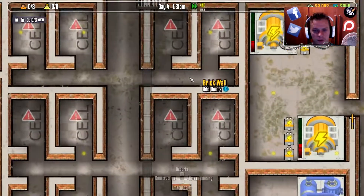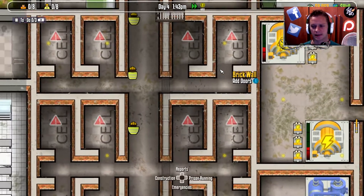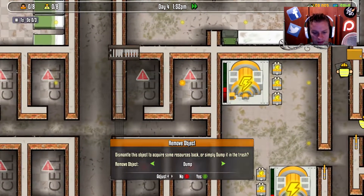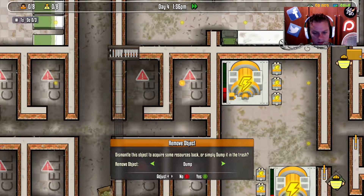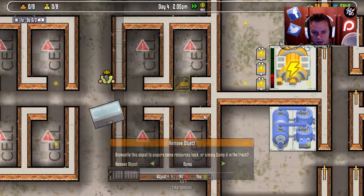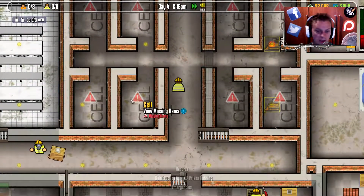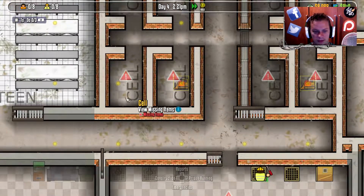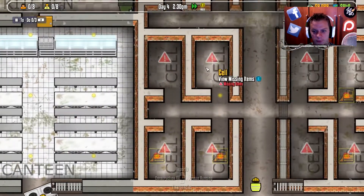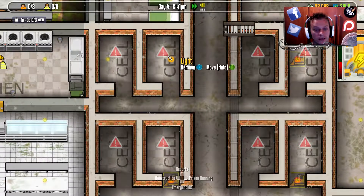One thing I was noticing is we've got all these dark areas, and the lights have been kind of automatically placed and not in the greatest manner. I can remove these — dismantle them. So we can go across all of these and dismantle all of them, because I don't want to be wasting materials. I'll then place them in areas I see fit, because I found the light button on the thing.